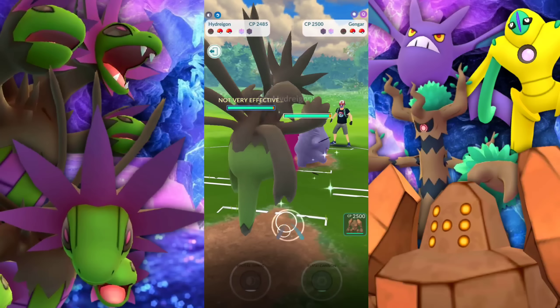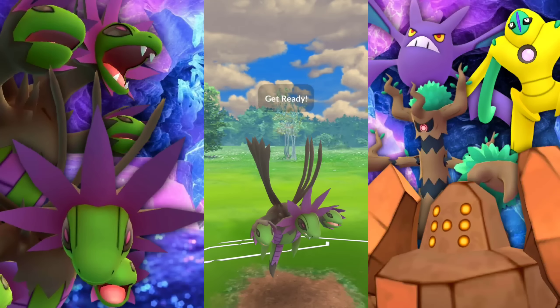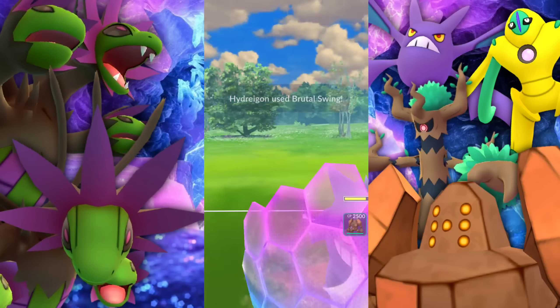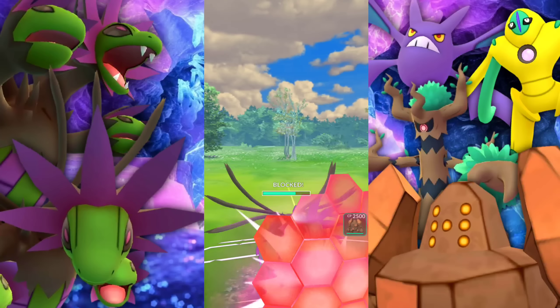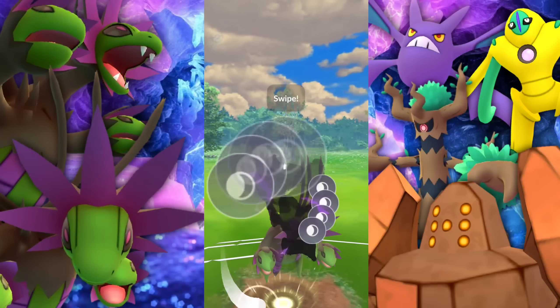Bringing in a Gengar — oh, this is beautiful. Bringing in Hydreigon. Now we just need to look out for Focus Blast. This is obviously going to be a Focus Blast here. It could have been built up 2-1 and then go for a Shadow Punch — and it was a Focus Blast. A good call on my end.